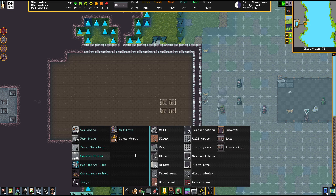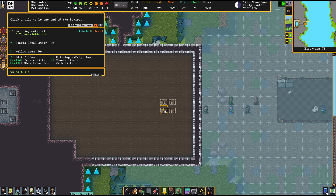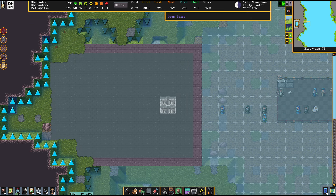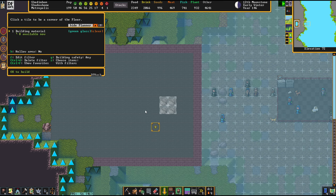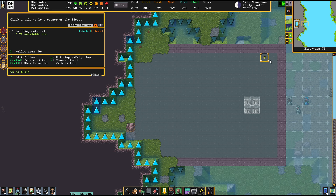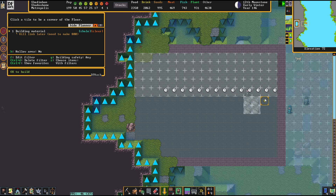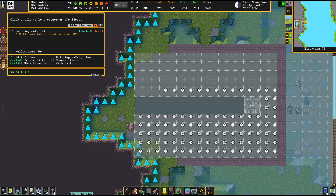Shale stairs. It's noticeable that all these new stone types have their own issues in being supplied.